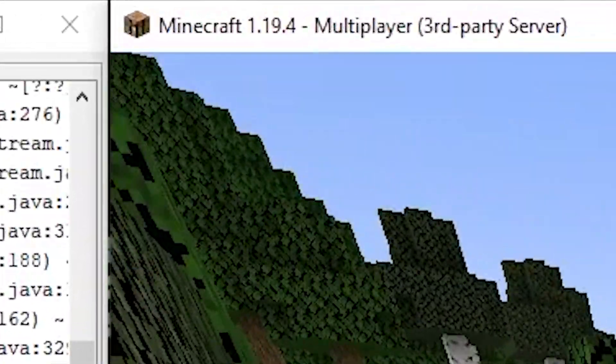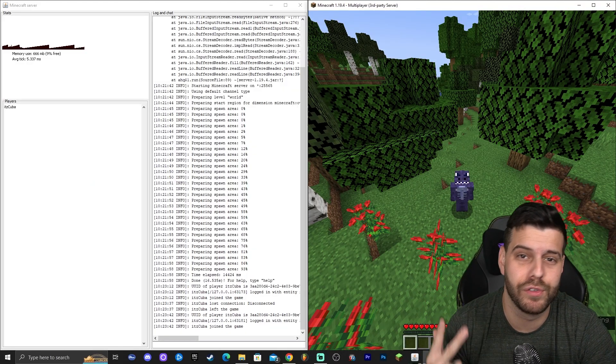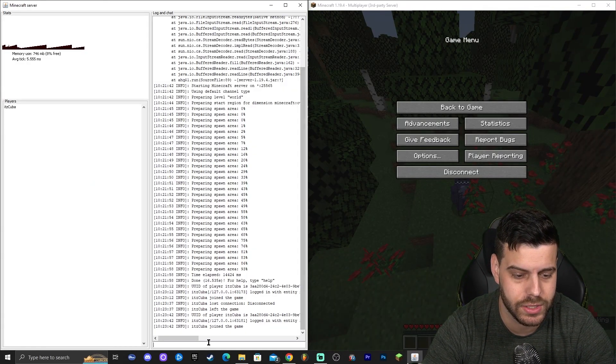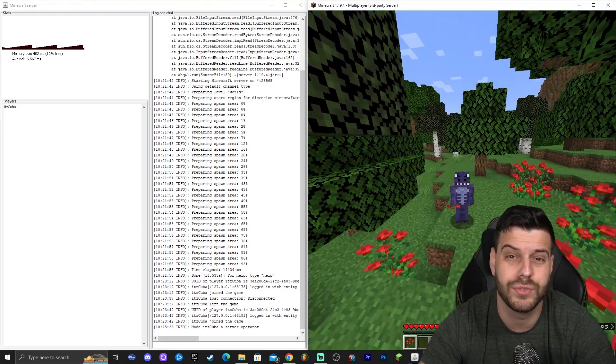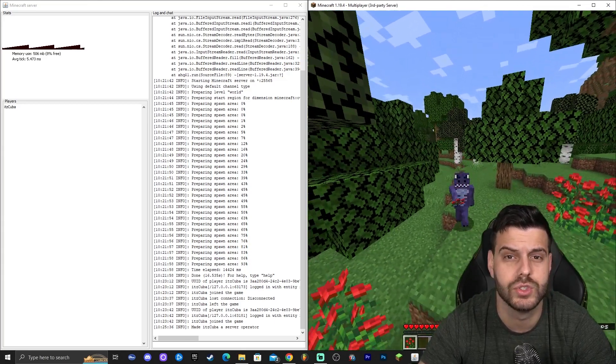This is Minecraft 1.19.4 and I'm running a local server that is completely free to make, where your friends can join and you can do anything you want as on a normal server. I'm an OP myself as you can see in the game. This is for the newer version of Minecraft — let's get started with the tutorial.